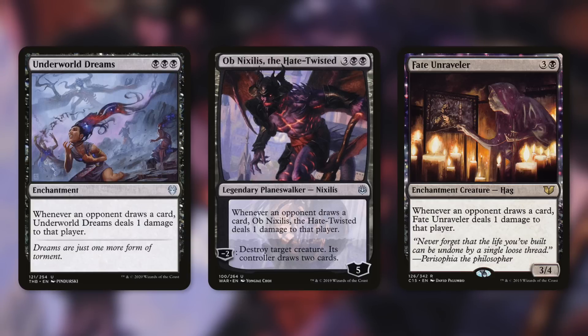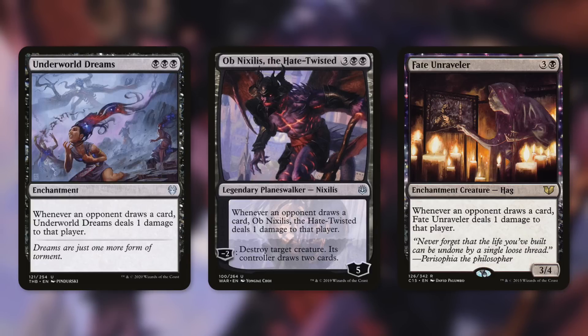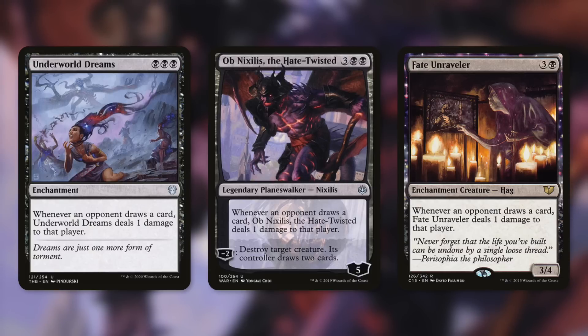In a game of Commander, players love drawing cards — especially that blue or Simic player at the table. They're drawing a ton of cards, and now they pay the price. With these on the battlefield alongside your commander, it's incredibly brutal. Damage is technically different from life loss, but basically the same here. That's three life lost per card drawn. Ob Nixilis's minus two takes out one of their creatures and gives them two cards — so you just cost them six life as a gift.